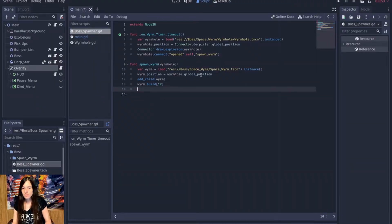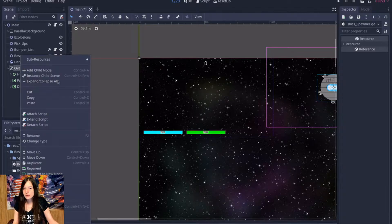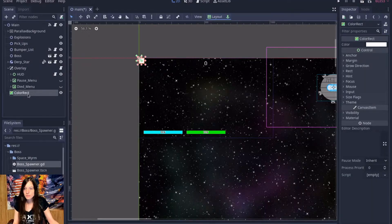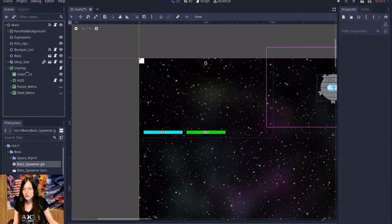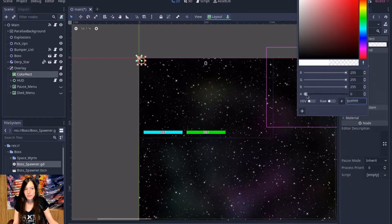Then we want the wormhole to close once it's done spawning, so we'll call the close function after it spawns the worm. I also want the screen to flash purple when the worm is spawned, so I'll make a new color rect, turn down the opacity and the green so it's probably like that nice purple color.